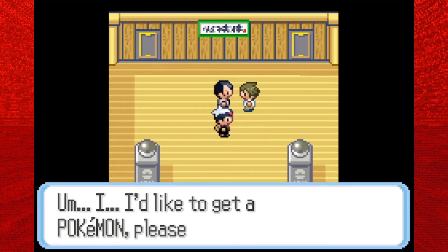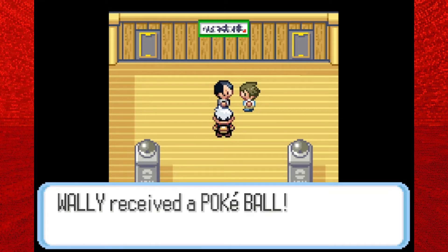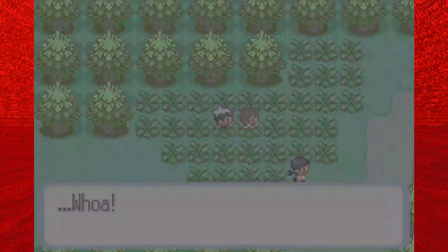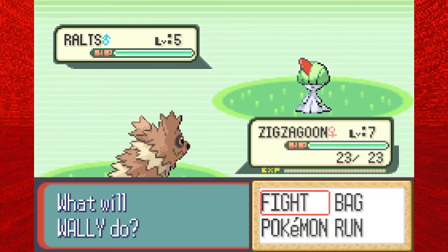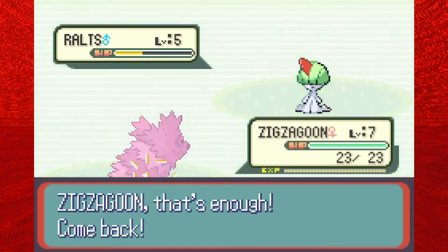Here comes someone we haven't seen - he is actually a guy called Wally, who lives in Verdanturf Town, and he's looking to start his Pokemon journey. Our dad promised to give him a Zigzagoon in order to help him catch his first Pokemon, so unfortunately our dad kind of gave us the duties of babysitting, making sure that Wally can actually do this himself. We head back onto Route 102, and here's the part that makes me mad - Wally runs into a Ralts on his very first encounter. Do you know how long it took me for that 4% encounter rate to finally come to fruition in the last episode? It also can be a shiny Pokemon, so that would just make someone even more mad if Wally caught a shiny.